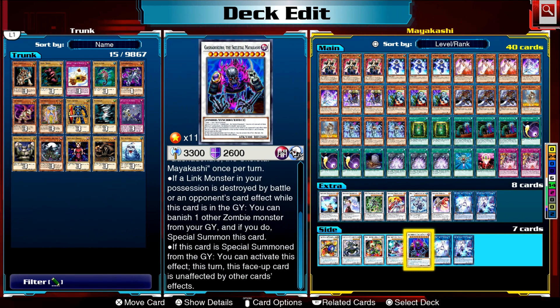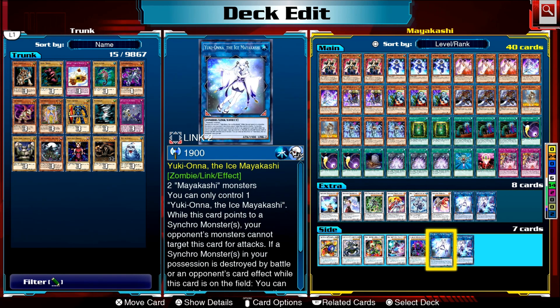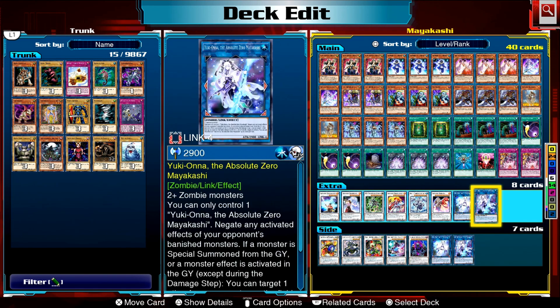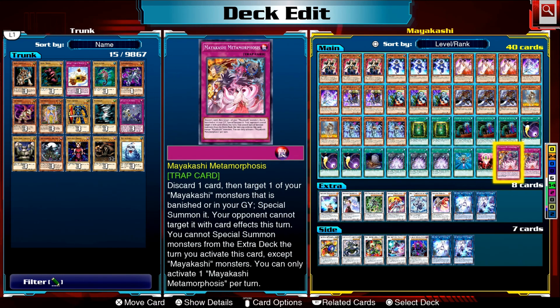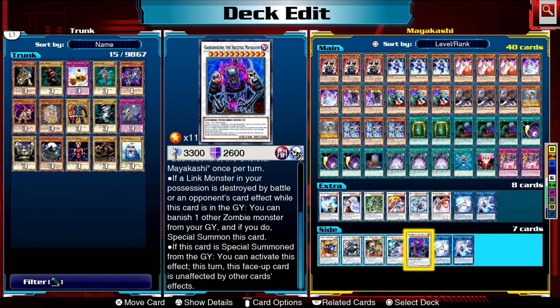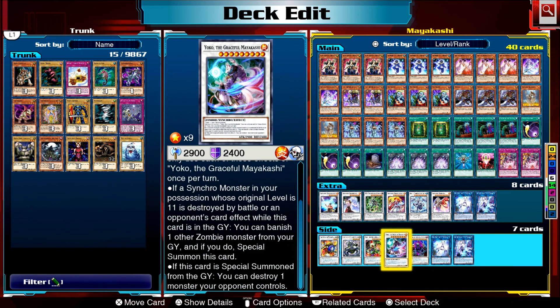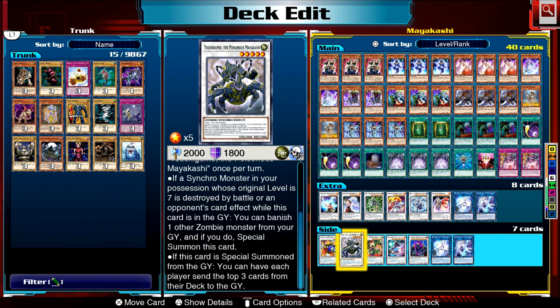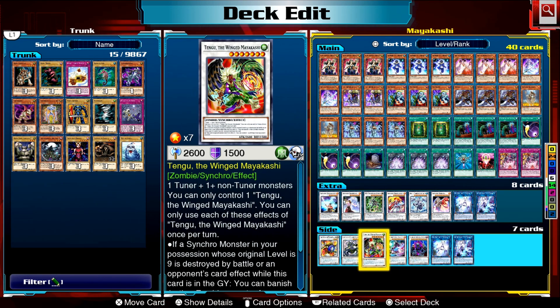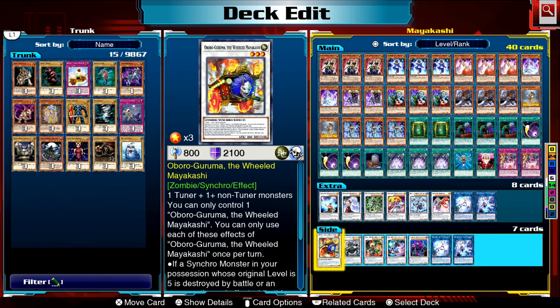Gashadokuro triggers when one of your link monsters goes to the graveyard, letting you summon him out. When he revives — through Book of Life, Mizuki, Monster Reborn, or Mayakashi Metamorphosis — you can make him unaffected by other card effects for the rest of the turn. Yoko can destroy a monster on the field; Tengu can destroy a spell or trap; Tsuchigoma can mill the top three cards of your opponent's deck; and Oboguruma makes it so your monsters cannot be destroyed by battle. So they keep climbing down — and if your opponent gets all the way to Oboguruma, he cannot be destroyed by battle and will sit on the field.